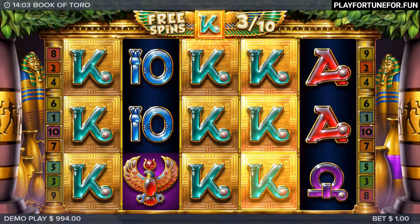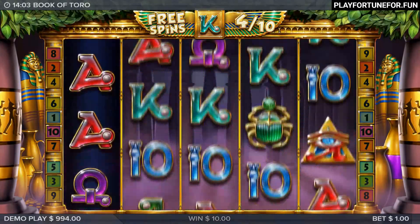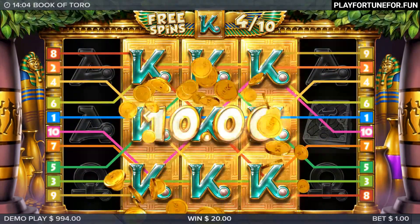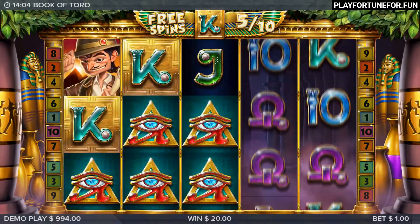The game makes use of fixed pay lines that are 10 in number. The bet range goes at most online casinos all the way up to $100 per spin, minimum 20 cents. The Book of Toro slot machine has an RTP of 95.0%, which is worse than its two predecessors.